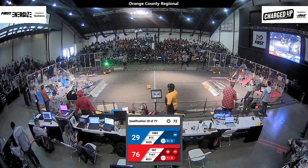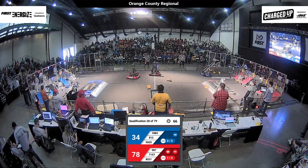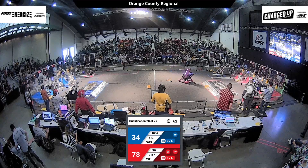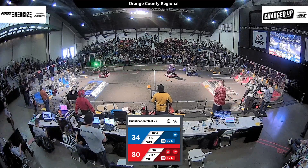7157 is pushing a game piece into the hybrid node, which is going to help the red alliance a lot. Things are getting a little hairy over at the blue alliance loading station. 1884 is in the double substation — they've got a cube and they're going to head back towards their community to score it.